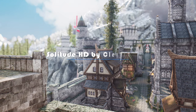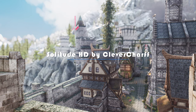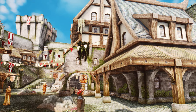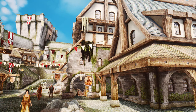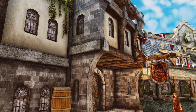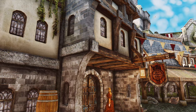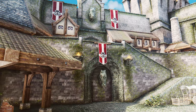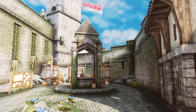Solitude, the majestic capital city of Skyrim, is already a sight to behold. But with Solitude HD, the entire city is given a breathtaking makeover. This incredible mod is a comprehensive retexture of almost all Solitude assets, both inside and outside. Imagine strolling through the cobbled streets of Solitude, its magnificent buildings bathed in a new level of detail and realism. Every nook and cranny, every stone and brick, has been meticulously crafted to perfection.